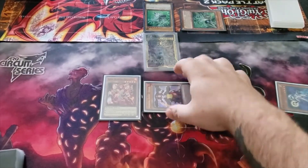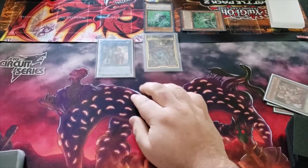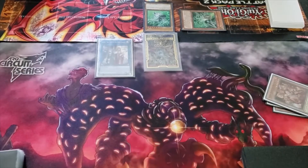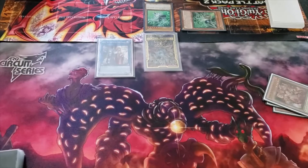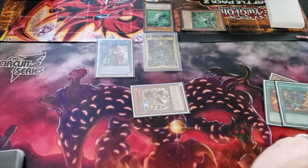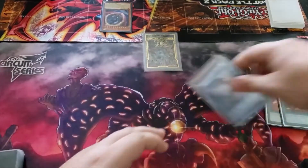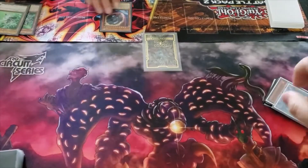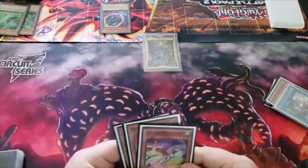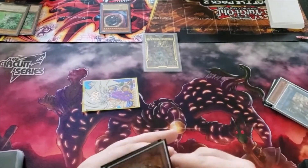Special Summon Renaud, Link Summon Isolde, Isolde Effect on Summon, Isolde Second Effect — Send as Cost. Special Summon Redlayer.